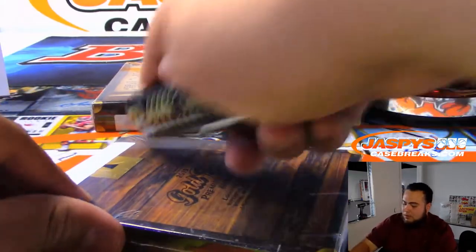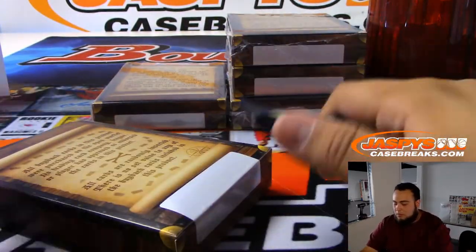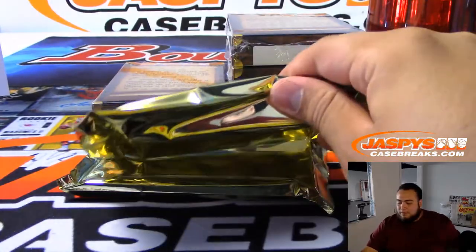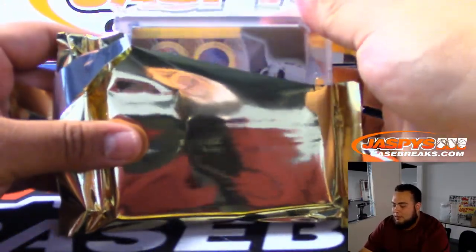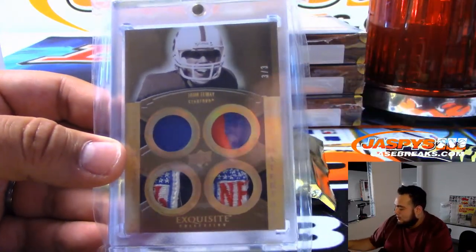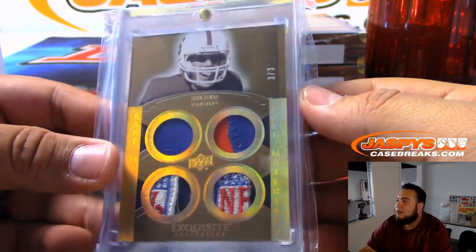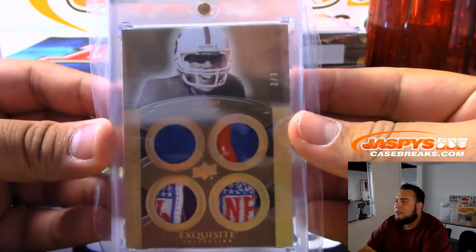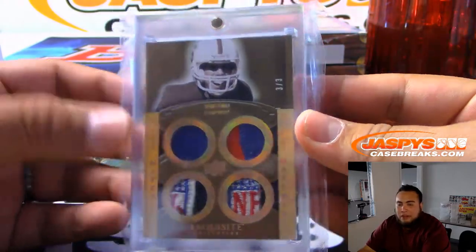Alright, next box. This is big right here — is this a booklet? Thick card coming up. Wow, it is a 3 of 3 John Elway from Exquisite — NFL shields right here, two-color patch. Look how thick this card is! 2010 Exquisite Football. I'm sure there is no checklist since Upper Deck doesn't have an NFL license, but that is a Denver Bronco and that'll be AFC West.